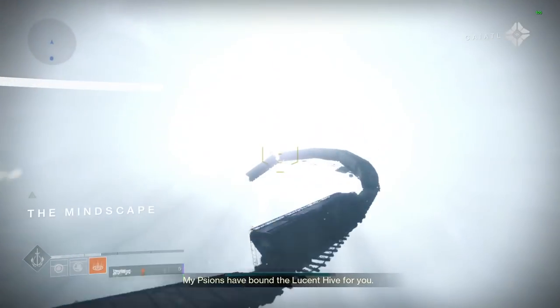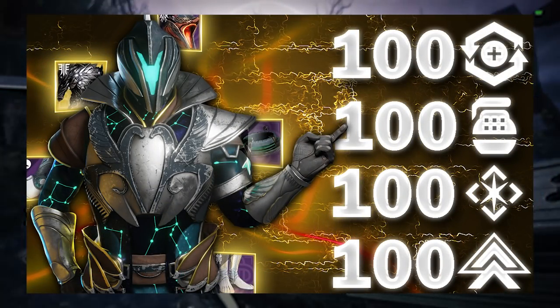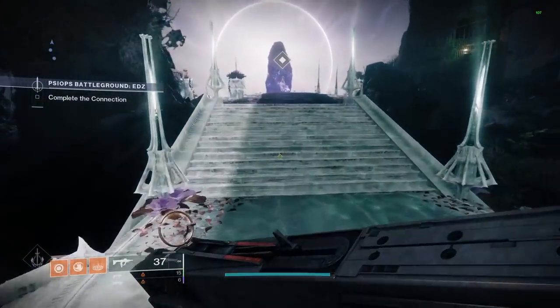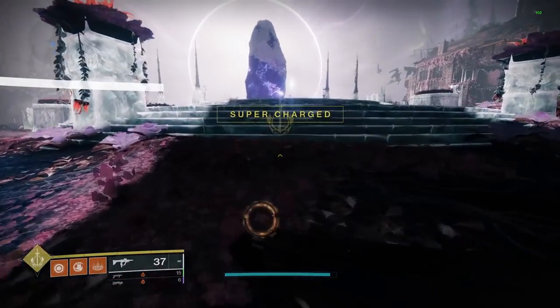What's going on guys, it's Gminers here. I put out a video a few weeks back going over how to get high stat rolls on armor pieces and the best ways to farm them. On that video a bunch of you guys commented to let me know that the war table umbral focusing was another great place for high stat rolls that I left out.